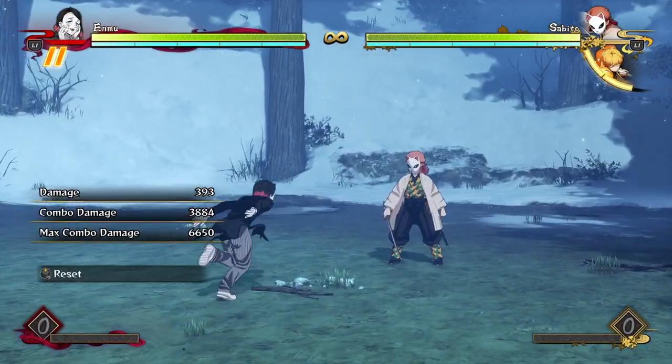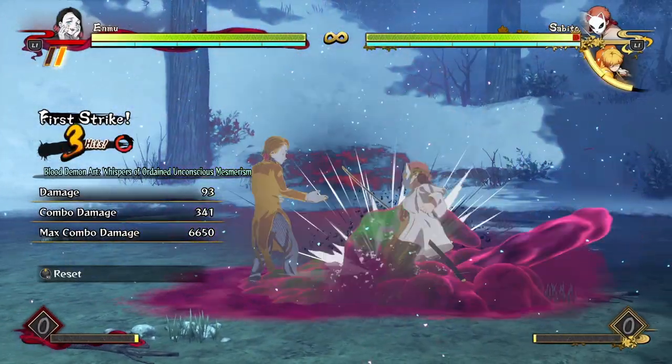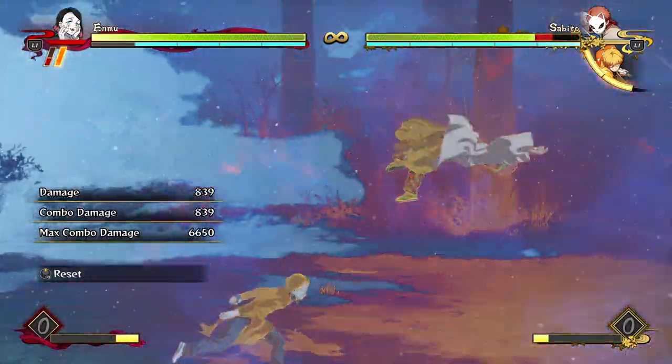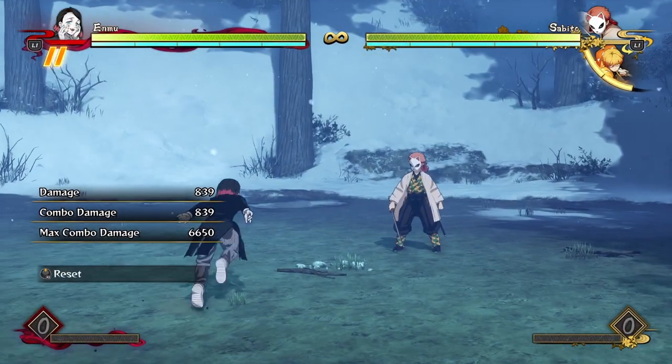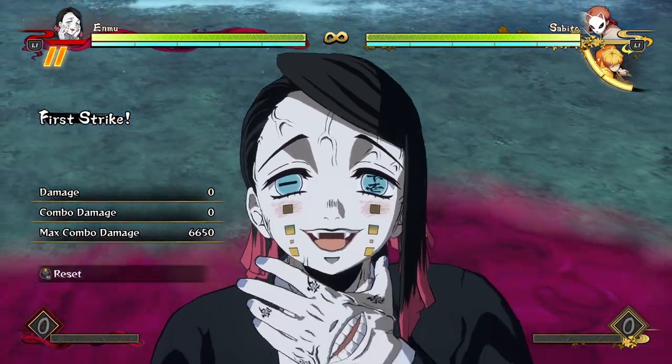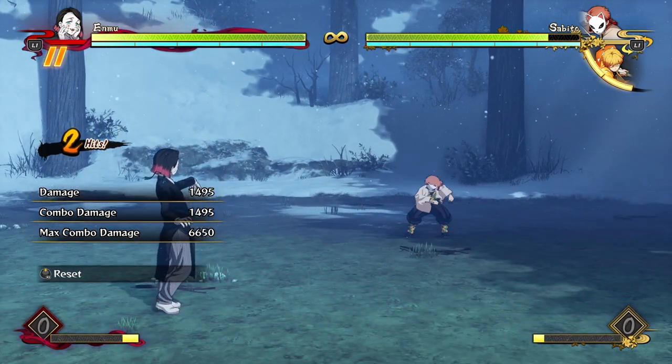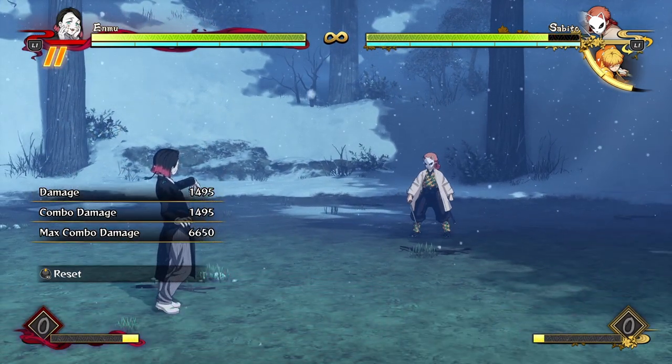That's about it combo-wise with Enmu. You're either going to have a red combo where you do a short bit into a reset, and off of your resets you're either doing stuff to break their guard, stuff to make them keep blocking with your regular attacks, or just grabbing them with your ridiculous grab. His combo game is really awesome and really flexible — I hope you enjoyed playing him. Thanks for watching and I'll see you in the next one!